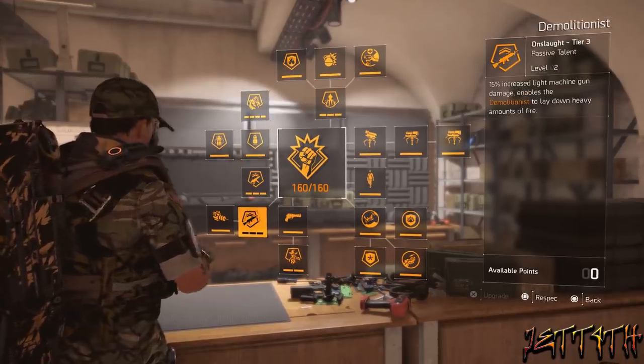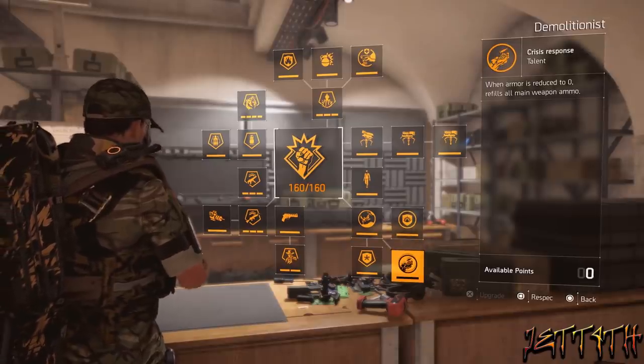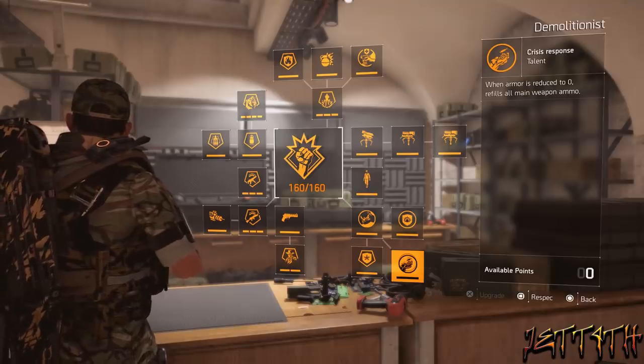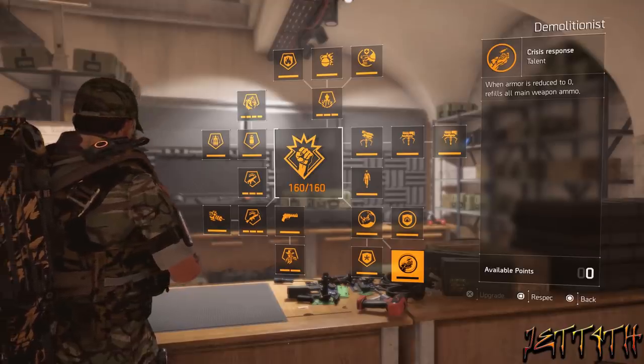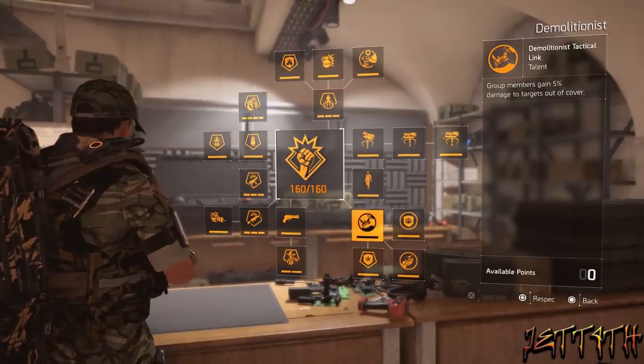Onslaught: 15% increased Light Machine Gun damage. And Crisis Response: when armor is reduced to zero, refills all main weapon ammo — there is a cooldown on this, either 10 or 20 seconds. Even though the Gunner specialization is coming out, I would still stick with this because of the explosive damage and whatnot.